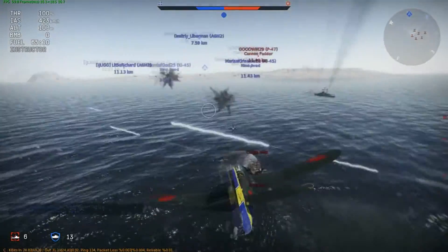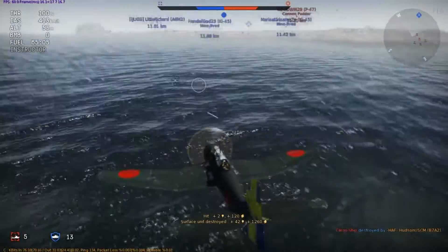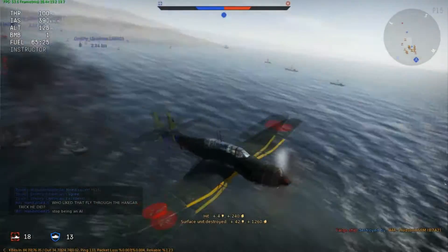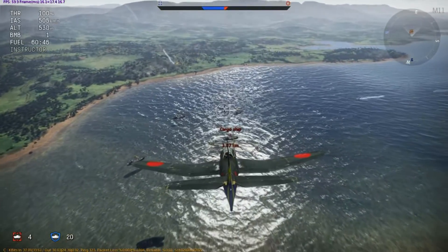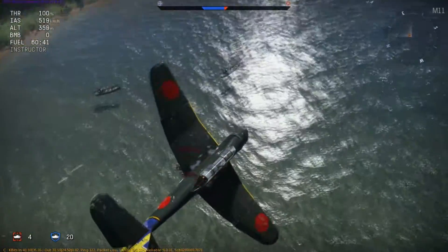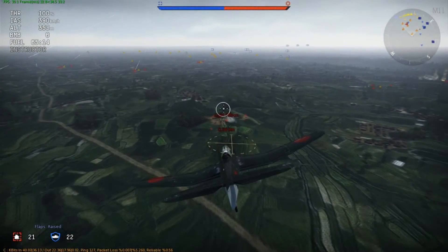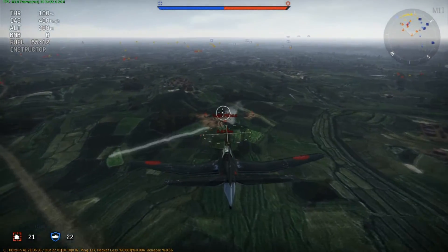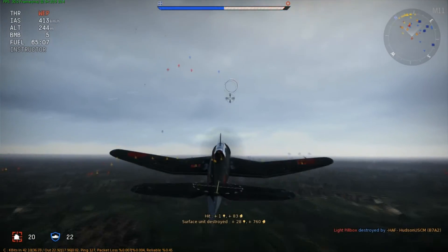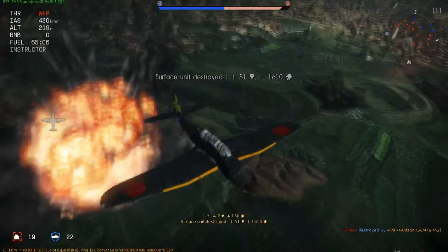In my case, the Ki-84s. That's a pretty good strategy for grinding out RP in this plane. Then you'll work your way up to — I believe it is four 60 kilograms and two 250s. These cargo ships on New Guinea — they take so much damage. Hit them with an 800-kilogram bomb. Light pillboxes are no match for the 60 kilograms in most cases. Two 250s — bye-bye.